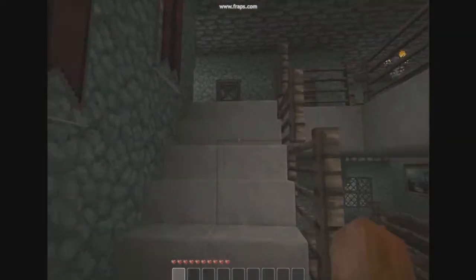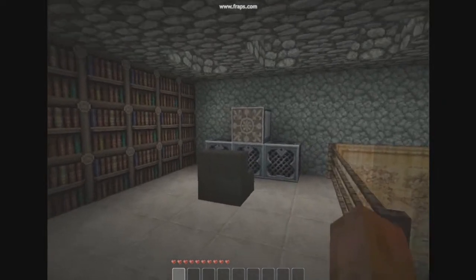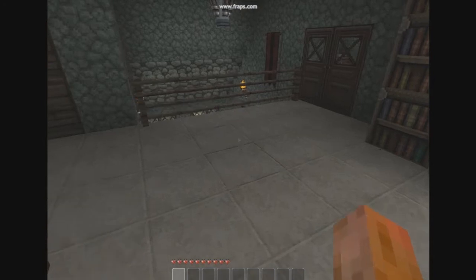Now let's go up the stairs — we got carpet. Here's the loft. Got my bookshelves, and then this is a computer. Water sunroof type thingy.